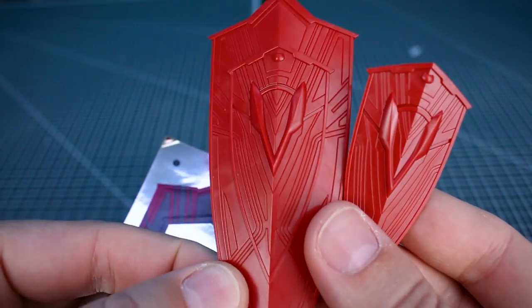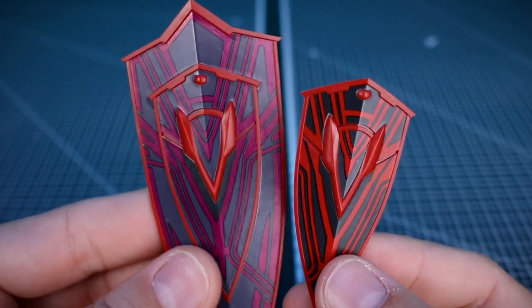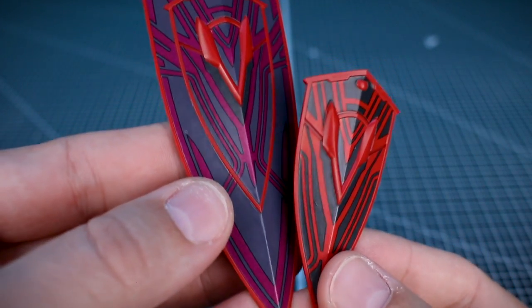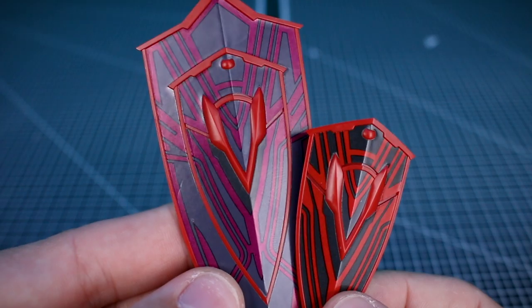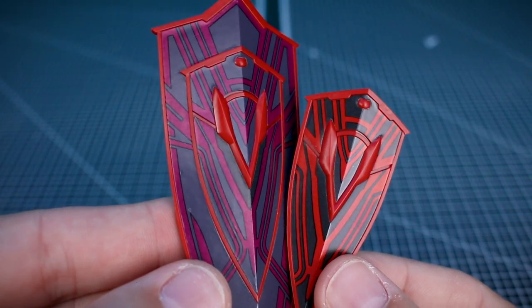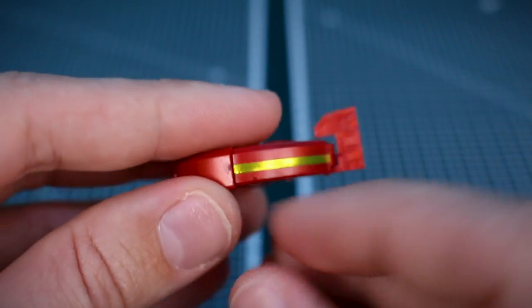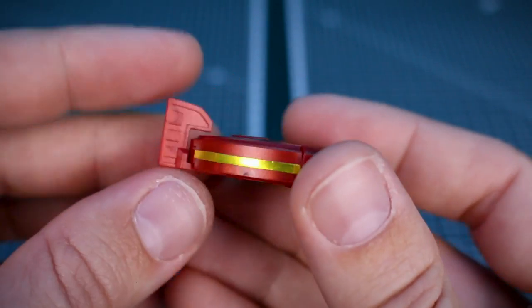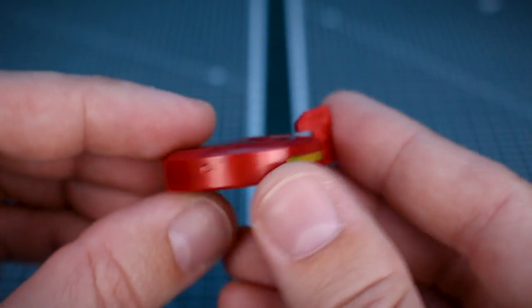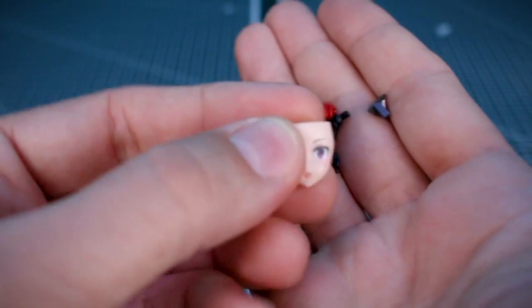I wanted to show you what the shields look like before putting the stickers on so you can see how you'd need to mask if you want to paint them. And once the stickers are on, they actually fit like a glove and look really quite nice. Obviously it'll look better if you take the time to paint it, but that's a lot of masking, so you wouldn't necessarily be blamed for just using the stickers — I think they look pretty good. There are also a couple of gold line stickers meant to go around on the robot. Other than that, you've got all the different hands and face option parts.